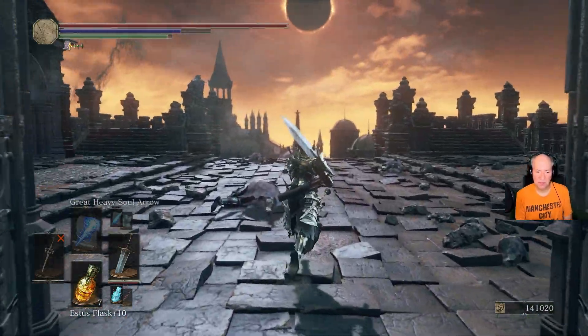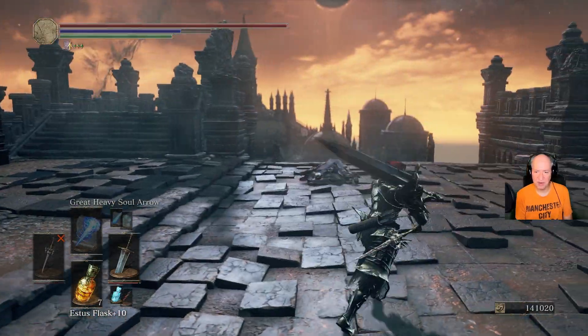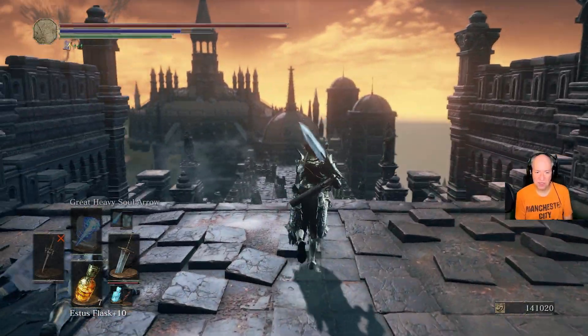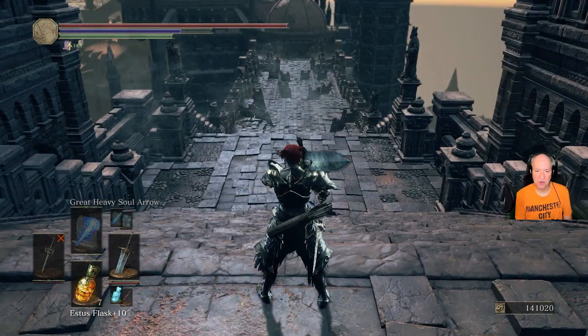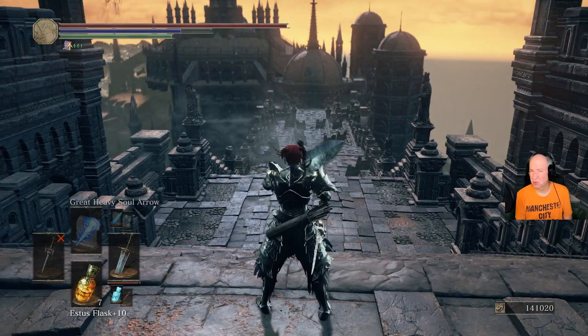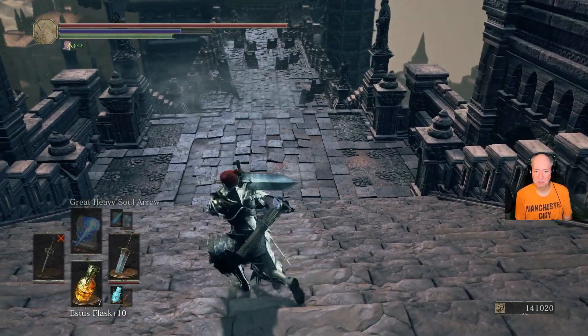So yeah, we've activated a shortcut which will take us through here without having to fight anybody, versus a lift that's going to require us to run a gauntlet of roughly 12 enemies. Especially, there are some big enemies up here.